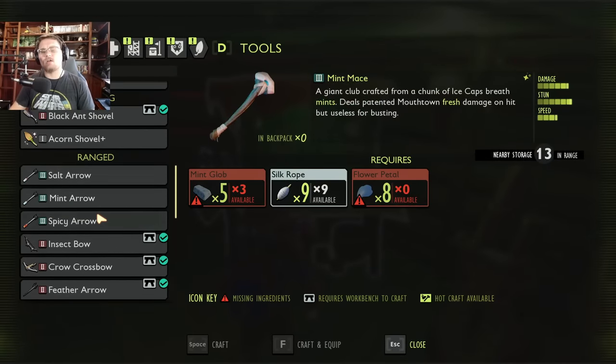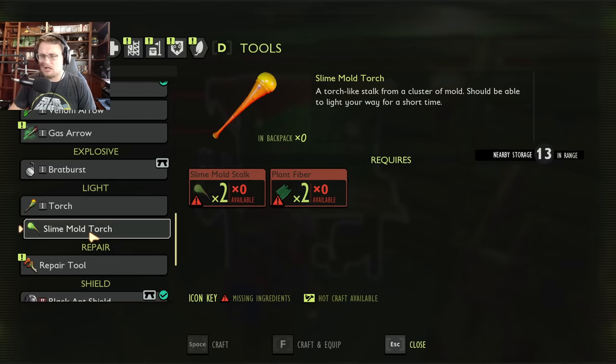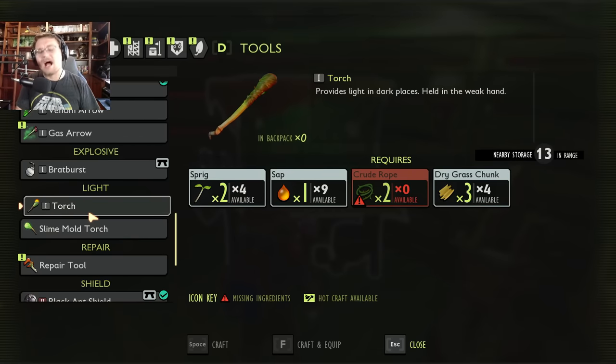Making yourself some torches is actually going to be super helpful. I wouldn't suggest making slime mold torches — they don't last very long, maybe a minute or two in-game, kind of a waste of time to build. Making yourself regular torches is probably the better way to go. You could also get the torch plus by spending 1500 raw science. If you're late game you probably already have this, but if you're early game this may not be viable.